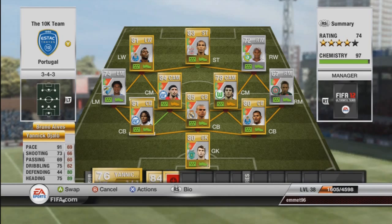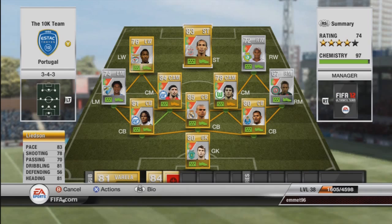Up front we have Lee Edson with 82 pace, 78 shooting, 81 dribbling and 81 heading. He's got four-star skills, a good head on him and a good finesse shot — just a great player overall who scored a lot of goals. He was really the main outlet for crosses; he scored a lot of headers, got a lot of through balls and was strong on the ball. He costs 700 coins and I highly recommend him.